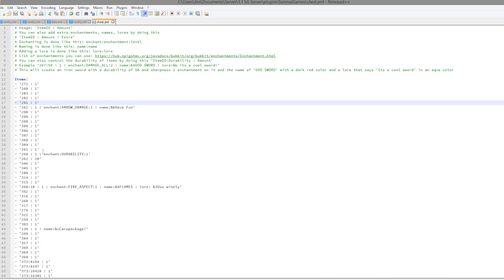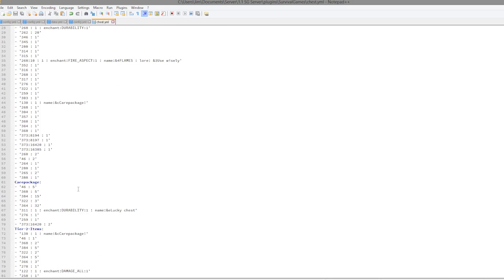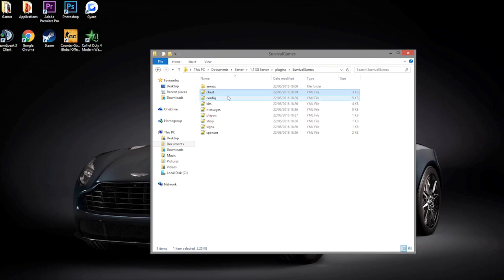If you want metadata you can put a colon here and obviously put metadata there. But it's not necessary unless you have potions or maybe those new type of arrows. So that is pretty straightforward.